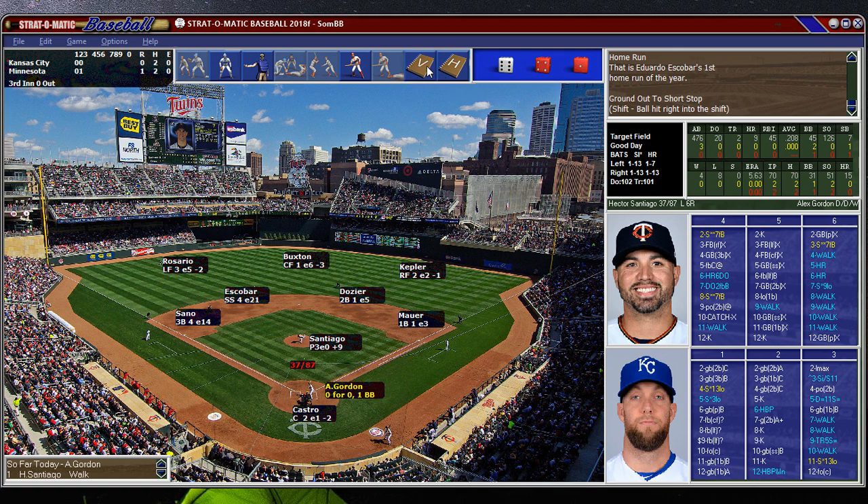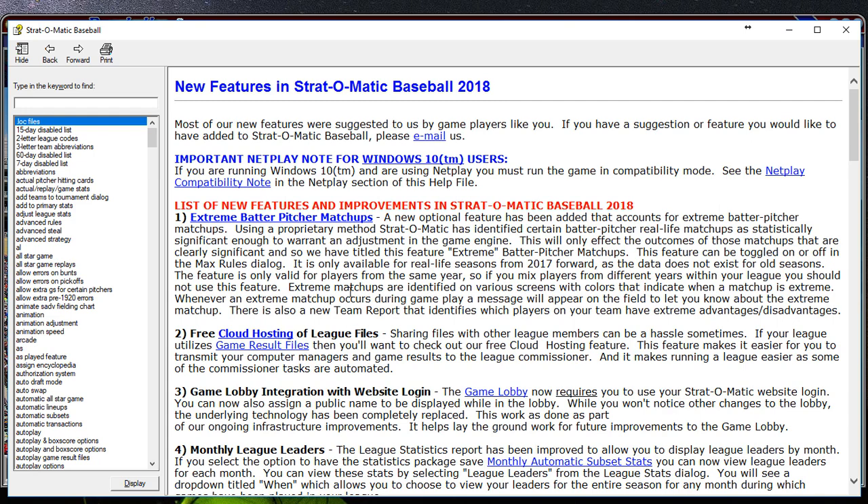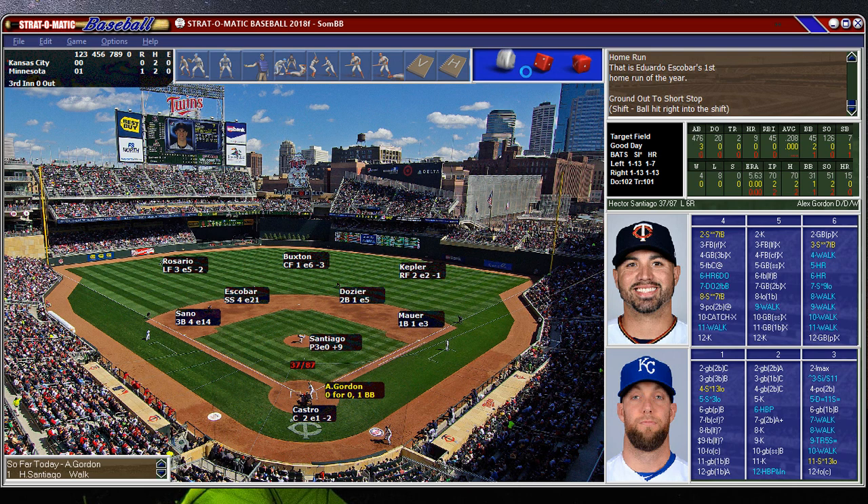There are a few extreme matchups in this game. This is one of the new features — the most notable of the new features — where you can see different colors for players considered to have a huge advantage or disadvantage. The game will kind of smooth out those advantages if you turn on the feature, which I do. I also have the shift change from last year, so I've got them both going. Let's play a few innings here.